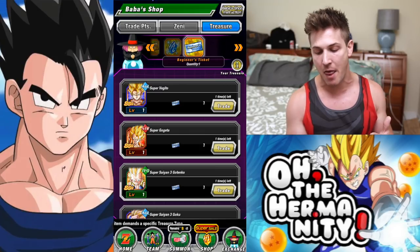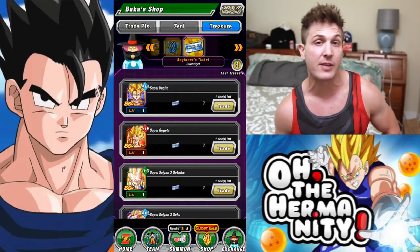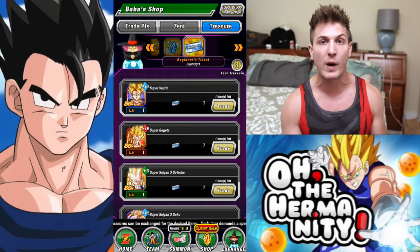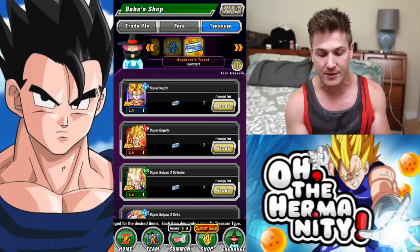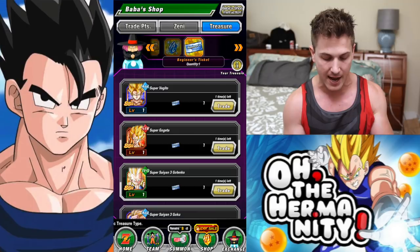With the Beginner's Ticket, you have an infinite amount of time to use it, so don't jump the gun and use it as soon as you get it. Be strategic. If you're going to be summoning on these banners, wait to see what you get, because you could easily pull both Gogeta and Vegito out of those new banners that are out right now.